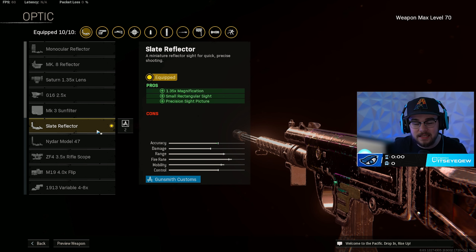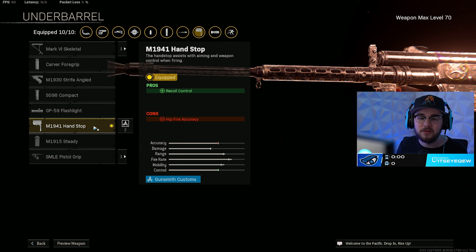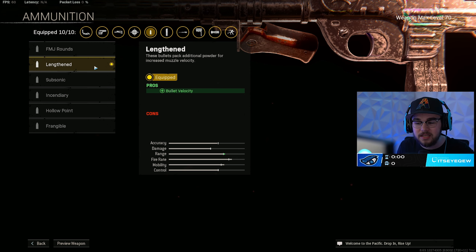I have the Slate Reflector on — always personal preference. The great thing about the Armaguerra is you can build it any way you want, and my build is a great mix of accuracy, beaming like a mini assault rifle, and movement with strafe speed. I use the TA Skeletal Stock making you more of a beam and faster on the map. The hand stop makes it an absolute beam, and the 60-round mag gives you nothing but mag size — fantastic for this build since the fire rate is ridiculous and you're burning through ammo.